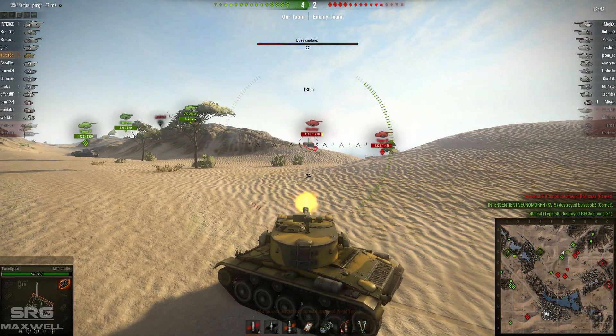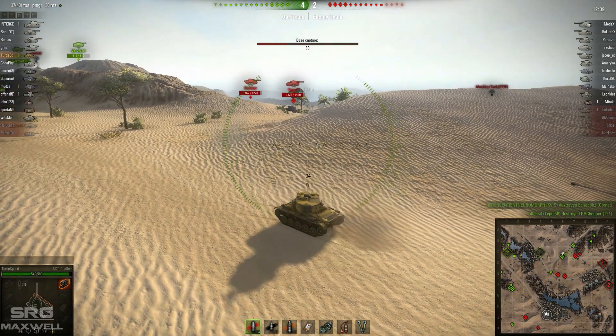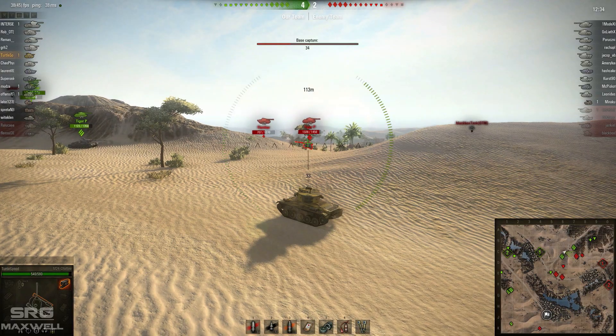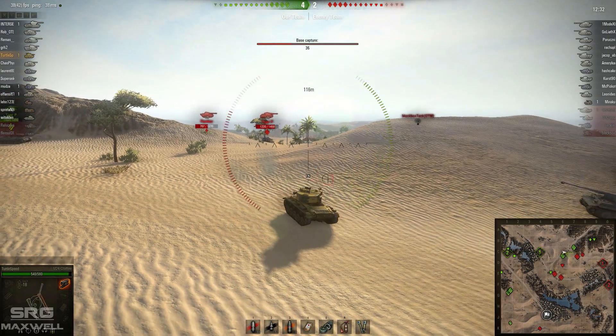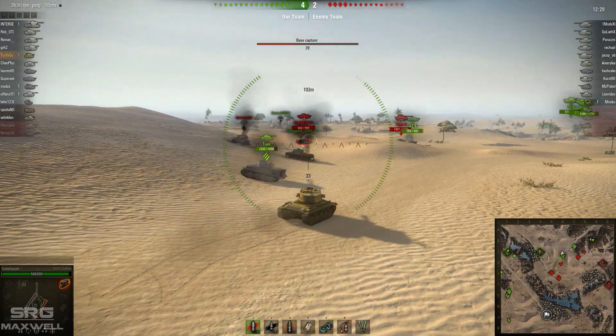He probably could have served his team a little bit better if he just stayed alive and played a little bit smarter. Turtlespeed gets a good hit on that Panther as he's reversing — a little bit of free damage, and any kind of free damage is always good. He also gets a good shot on the top of that Tiger P there, causing another little bit of damage.